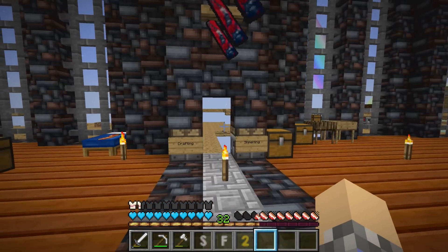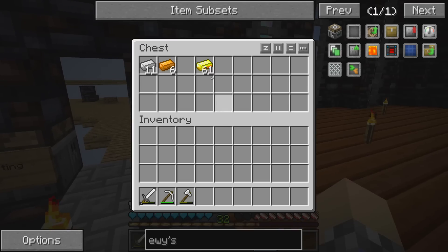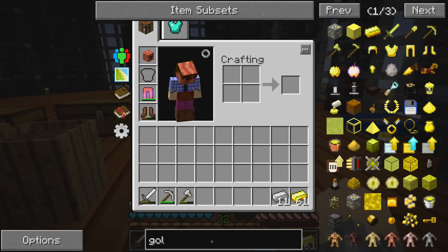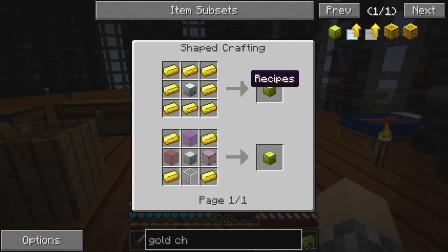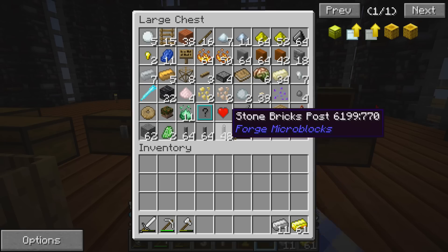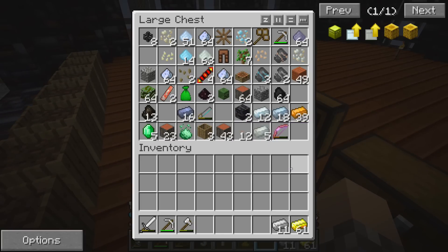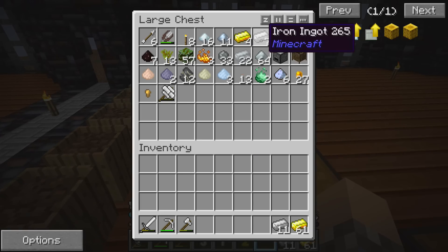Next up we need to sort out a better method for storage, and I'm thinking we probably have enough resources now to build some proper chests. I'm talking iron and gold chests - specifically gold. I just want to build some gold chests because they're bigger than a double chest and they take up the space of a single chest. For that we're going to need all of our iron. We have a lot of iron; it's just the issue today is going to be finding it because everything is so scattered about.